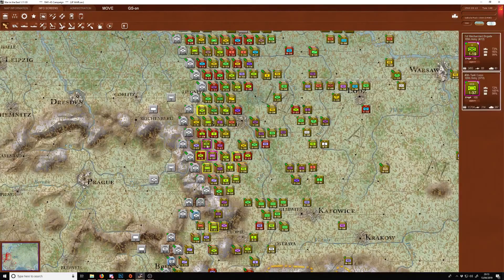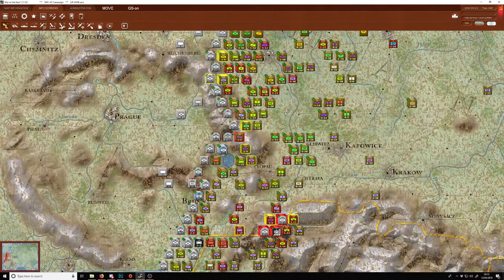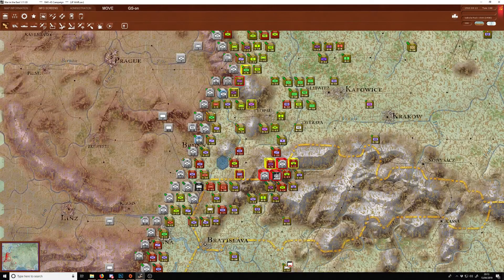Suddenly remember that I've got these guys down here — rail them up to where they're supposed to be. At least the poles don't want them to be in this wall.